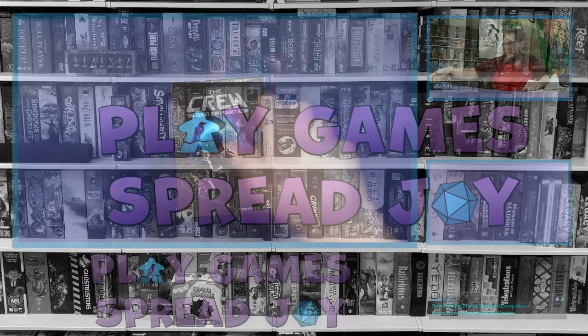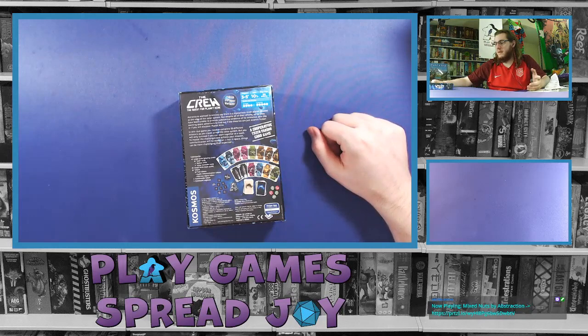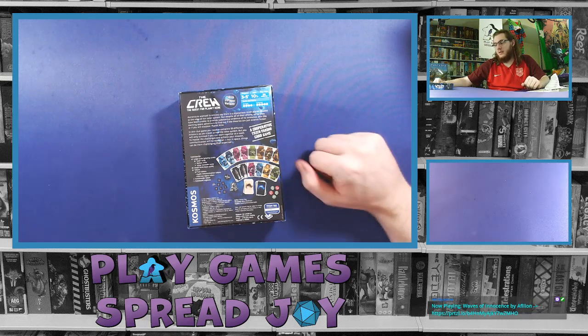The Quest for Planet Nine from Cosmos Games. It's a 3-5 player game, ages 10 and up, with a playtime of about 20 minutes. Strategy is rated about 4 out of 5, and teamwork is 5 out of 5 — so it's definitely full-on co-op. You need to work together. Right here it says co-op trick-taking card game.